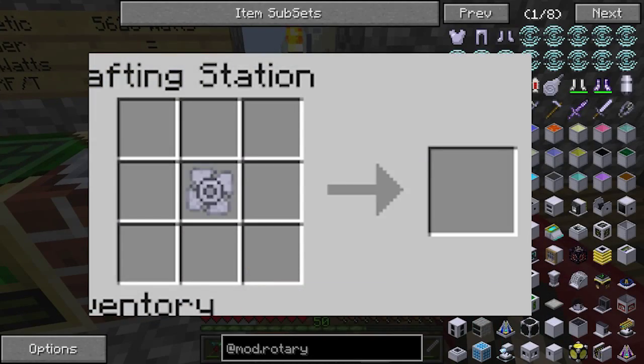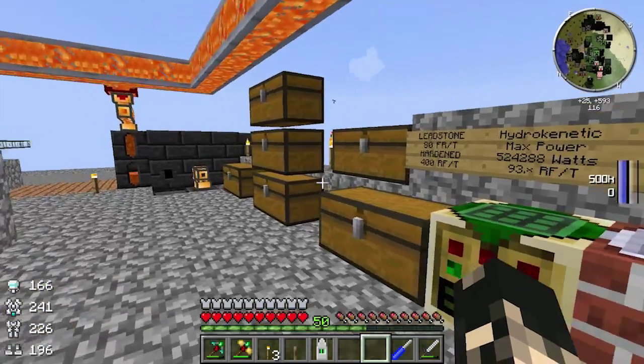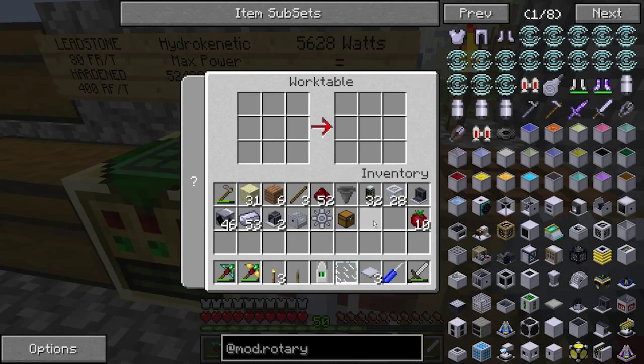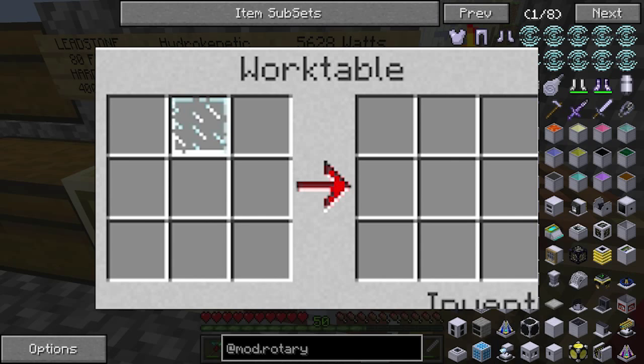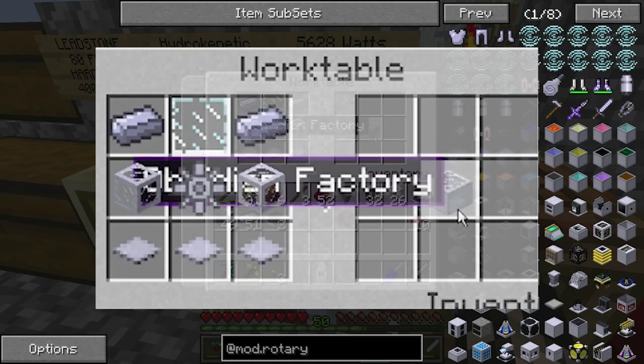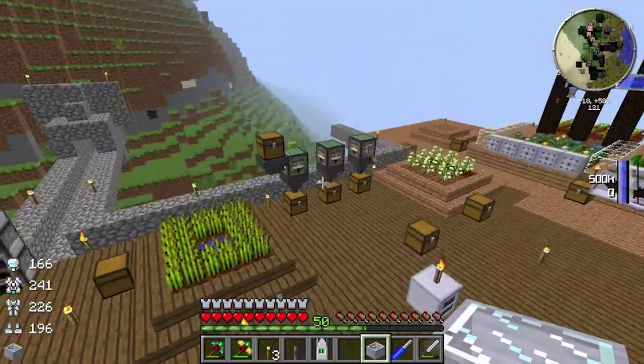So put the impeller in the middle and the ingots around it and you get a mixer — pretty easy to make. Then you're going to need three base panels, two liquid pipes, two steel ingots, and a glass panel. Put the glass panel top middle, base panels at the bottom, mixer in the center, two ingots on the sides, and you get the obsidian factory.